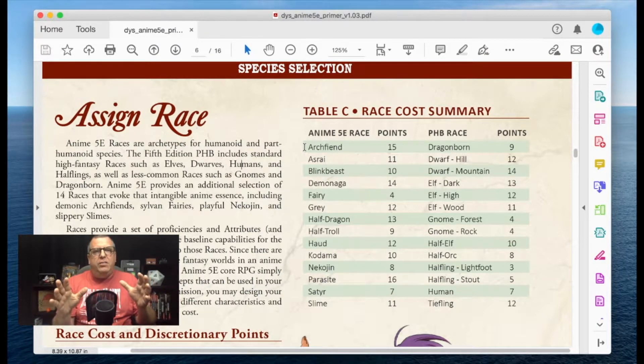The new races available are: the Archfiend, the Azrae, the Blink Beast, the Demon Naga, the Fairy, the Grey, the Half Dragon, the Half Troll, the Hod, the Kodama, the Necogen, the Parasite, the Satyr, and the Slime.